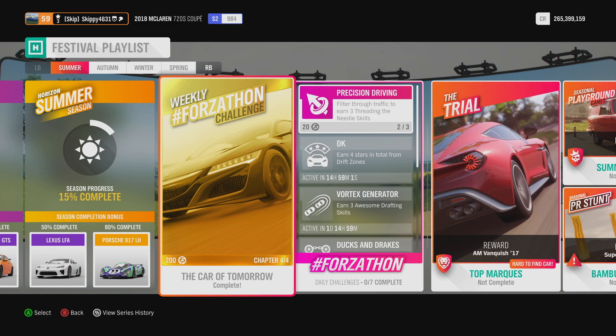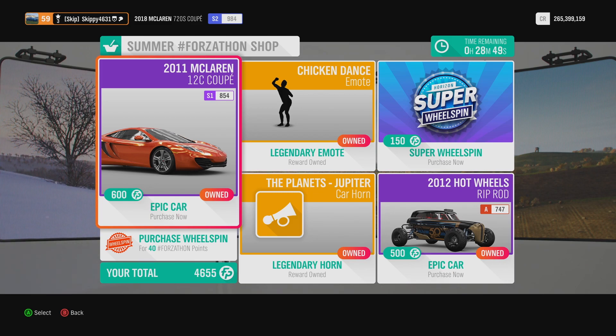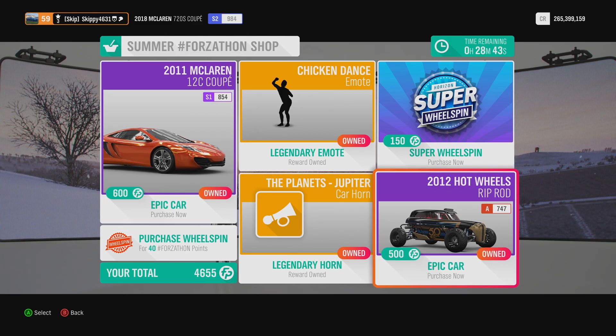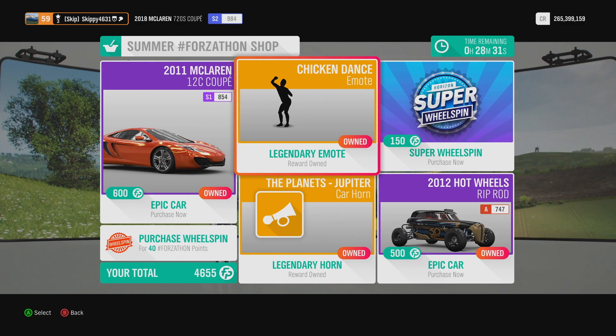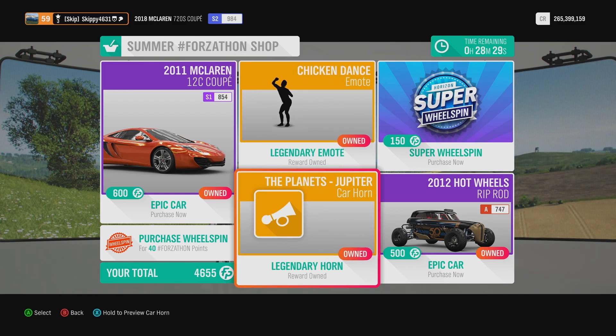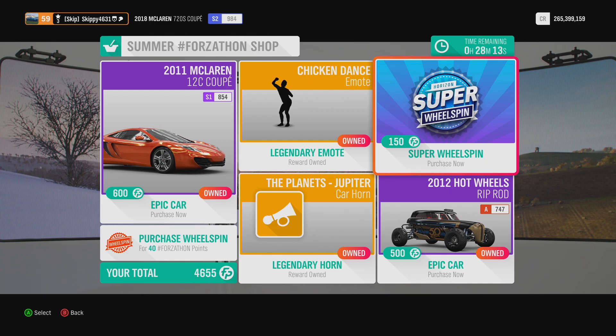Let's check out this week's Forzathon shop. Looking pretty good this week — the first car is the 2011 McLaren 12C Coupe for 600 Forzathon points, and the second is the 2012 Hot Wheels Riprod for 500 Forzathon points. Both cars are not available in the auto showroom, so if you don't have them, pick them up now — we don't know when we'll see them again. There's also the Chicken Dance emote and the Planet Jupiter car horn, both around 100 Forzathon points each. You can also grab a normal wheel spin for 40 points or a super wheel spin for 150 points.